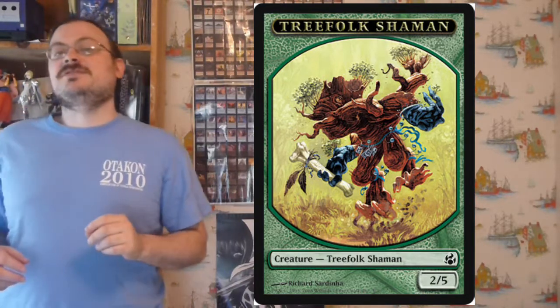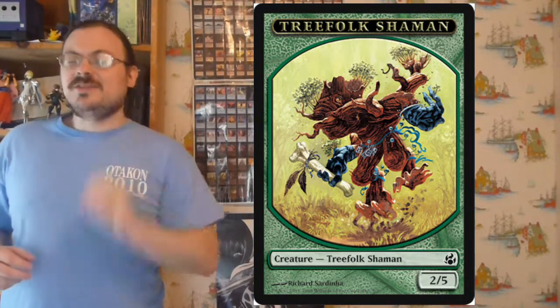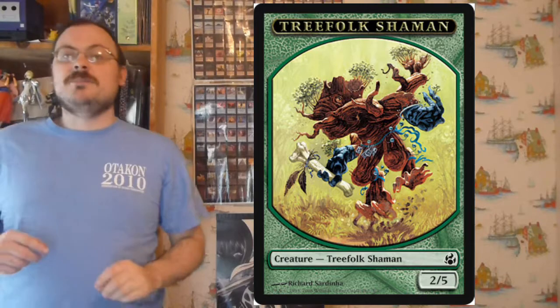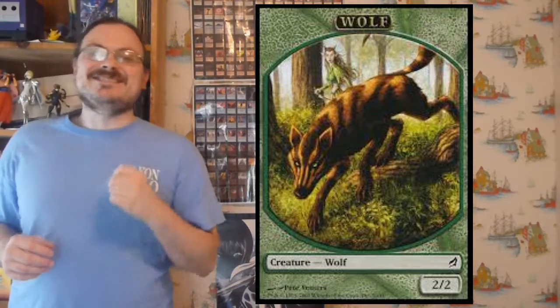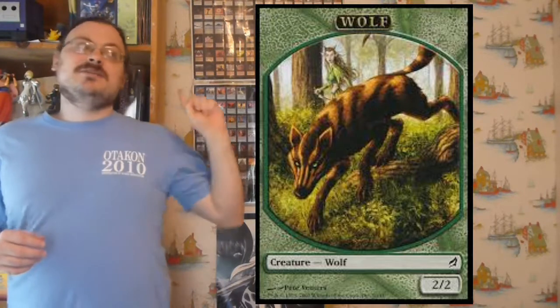There were 14 tokens released as part of this set. That seems like a lot, but only three of these tokens, including Treefolk Shaman, were actually Morningtide exclusives. The other 11 tokens, including a wolf token, were from Lorwyn — reprints from Lorwyn put in here because these types of tokens also showed up in this set. There were six additions as part of the Morningtide black that these Lorwyn ones would have, rather than the ones released from the previous Lorwyn.